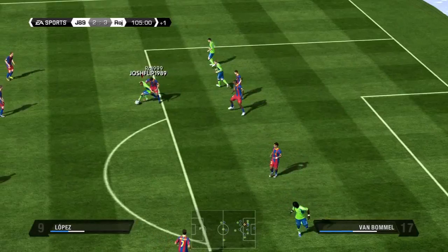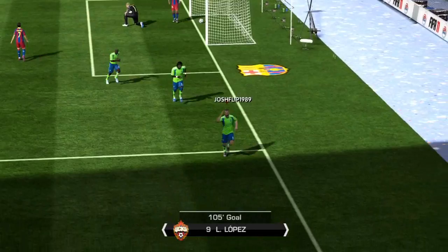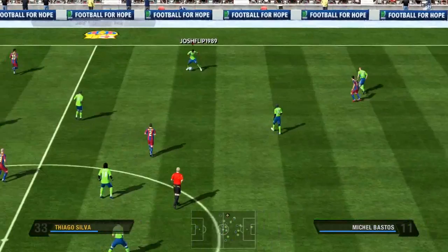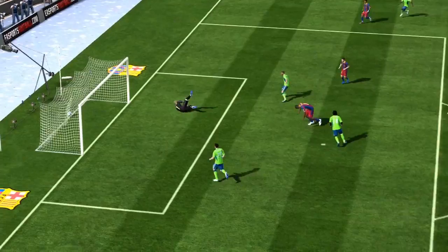I think it's supposed to highlight your squad value and stuff. But what I want to know is how do they know what your squad's worth, because you can buy them for a varied amount of coins. Because people can buy their players with the 59th minute technique and make coins from selling players after buying them cheaply and selling them on for a profit. So I don't know how that whole thing's going to come into play, but it seems like a nice idea.